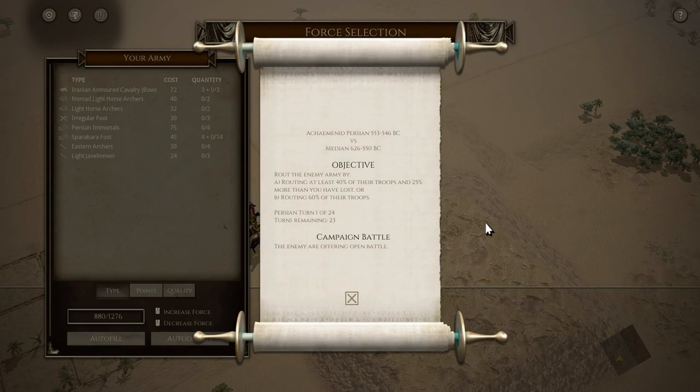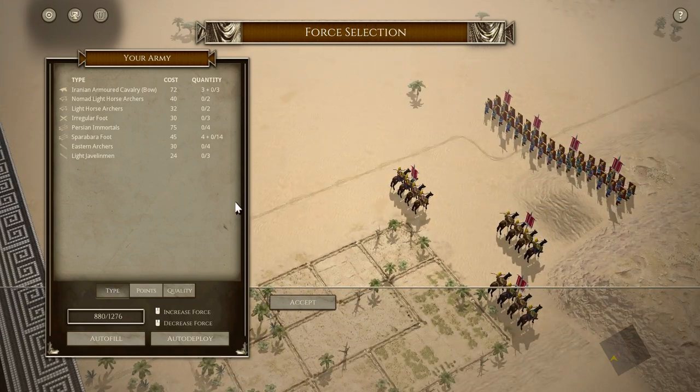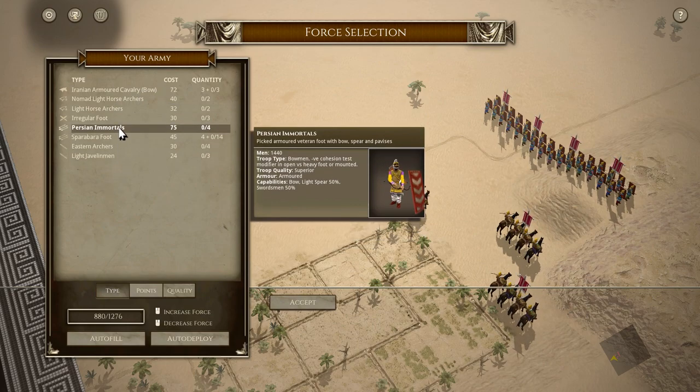In this battle, our objective is to route the enemy army by routing at least 40% of their troops and 25% more than we have lost, or routing 60% of their troops regardless of our own losses. We have 24 turns to do it in, and the enemy are offering open battle. These are our starting base forces, plus what we want to pick and buy from our possible army mixture.